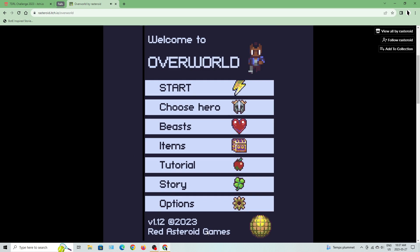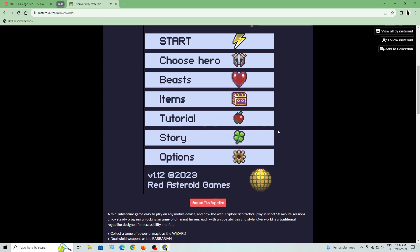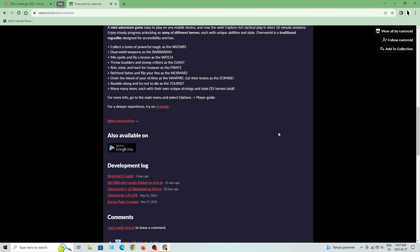Welcome to Overworld by Red Asteroid Games. This is basically designed as a mini adventure game, easy to play on any mobile device — short 10-minute sessions with steady progress unlocking an army of different heroes each with unique abilities. Collect tomes as the wizard, dual wield as the barbarian, mix spells and fly a broom as the witch, throw boulders as the giant, rob and steal as the pirate, befriend fish as the mermaid, drain blood as the vampire, eat brains as the zombie, bumble along as the tourist, and many more.